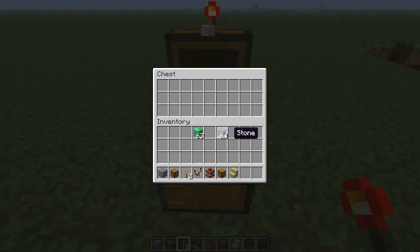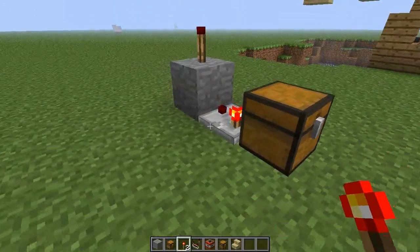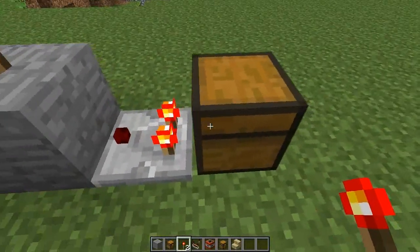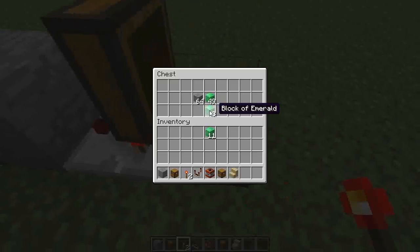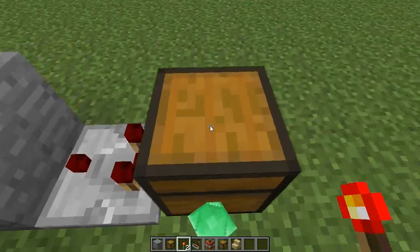You need to put exactly a stack plus 52 items in this — it can be any items that you want, valuable or worthless. Whenever you have a stack plus 52, that will activate the Comparator. If you take even just one item out, it deactivates it. So that's how that works.